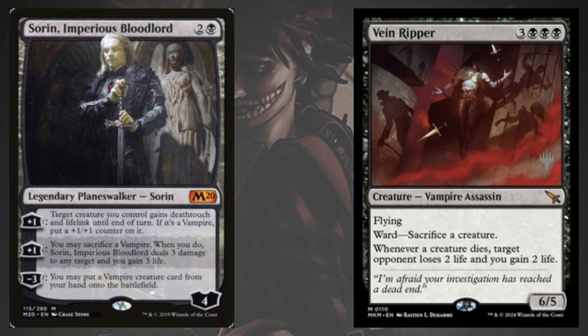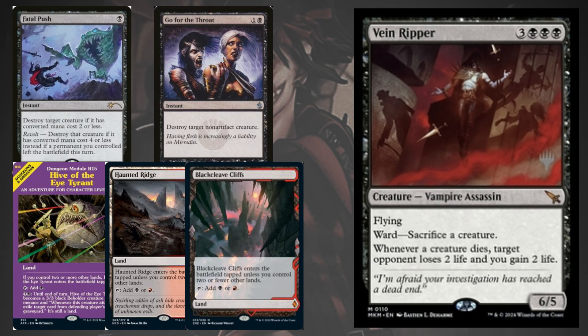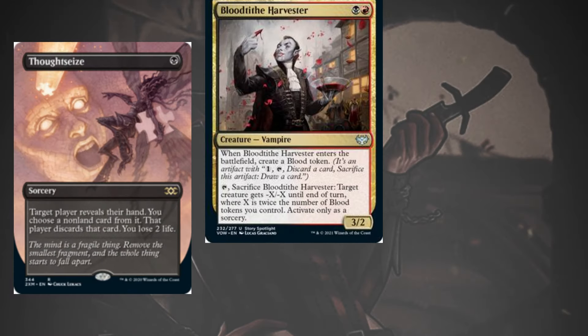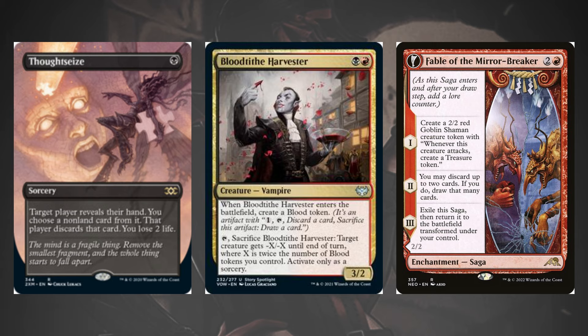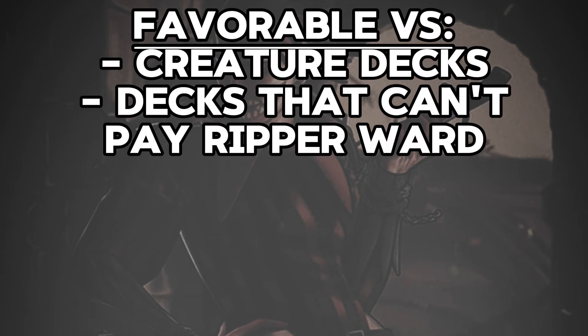You'll struggle more when opposing decks rip apart your hand, especially if you kept a hand that's too far down the combo side. Losing a Sorin when your hand is just removal, lands, and Vain Ripper isn't going to win you many games without lucky top decks. Mulligan decisions to find a proactive 1-2-3 curve will be better than going all in on the combo, especially when you know your opponent has disruption.